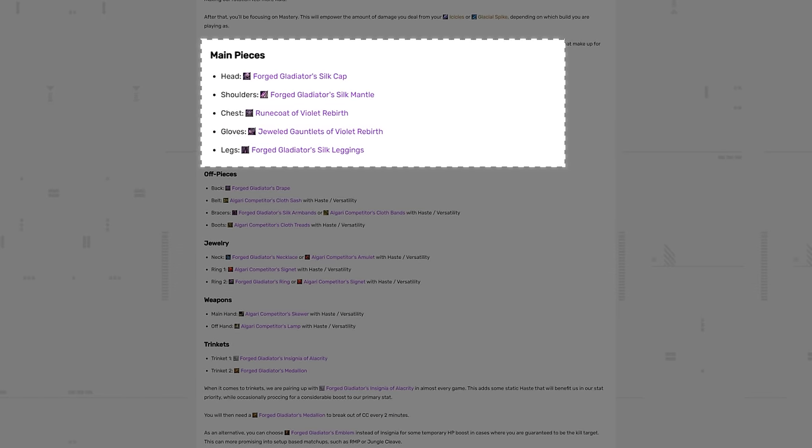Over the next few weeks, you should collect your PvP Scaled 2-set, with the exception of the helmet, shoulders, and legs, which should be Conquest pieces. We suggest getting Forged Gladiator pieces for most off-pieces. However, you can substitute these for Algari Crafted to make use of embellishments and optimize our secondaries. All pieces should use both Haste and Versatility for secondary stats. For jewelry, use Algari Crafted Rings and Neck, but if you feel weak in survivability, opt for the Forged Gladiator's Necklace instead.